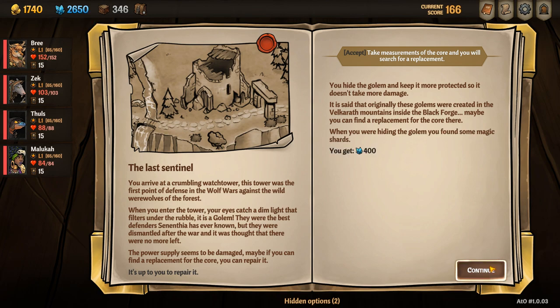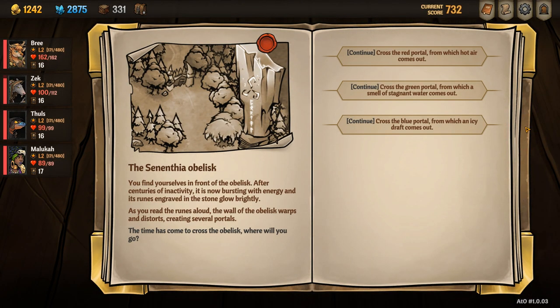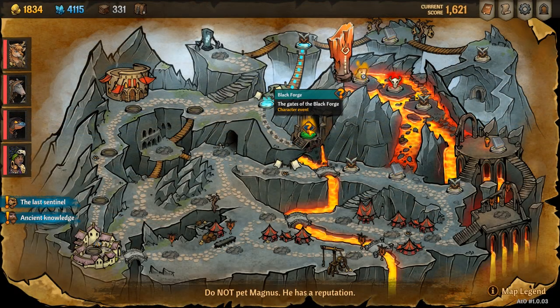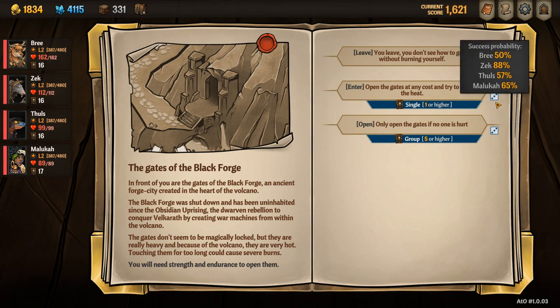He's very easy to unlock. To start in the green zone you navigate to the crumbling tower and select accept. You then continue to finish Act 1 as normal and then navigate to the red portal. Once you're in the red zone you navigate to the black forge in the center of the map and then once you get there you select enter.